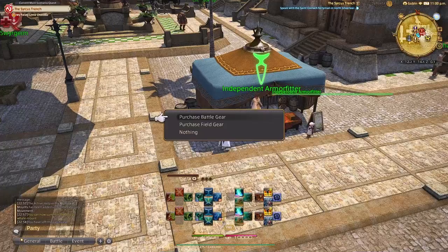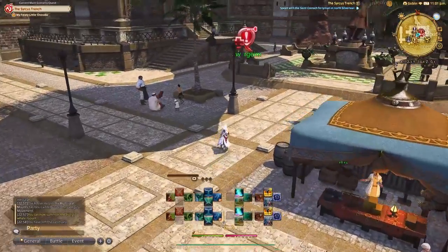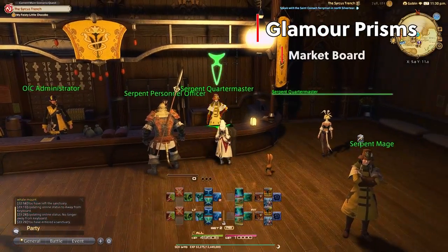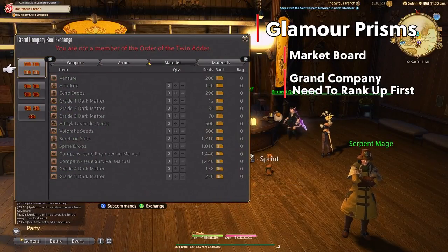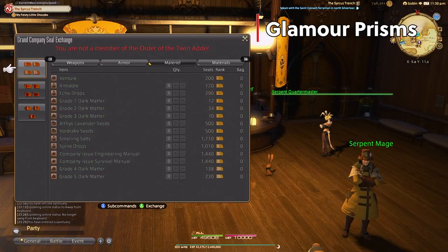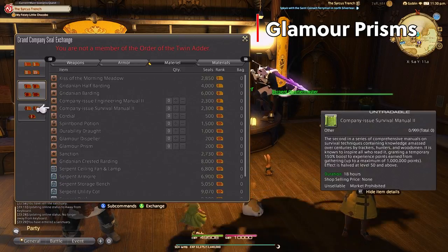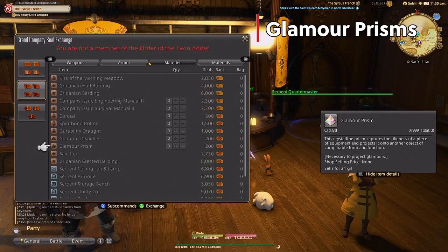You can glamour one by one, but we're going to go over the easy way to use the glamour dresser and glamour plates. In order to glamour you're going to need glamour prisms, which you can obtain easily through the market board or grand company seals. This will allow you to glamour one item onto your gear or put one item into the glamour dresser. I myself rarely, if ever, glamour without the use of the glamour dresser — you should always use it as it stores everything in one easy place.